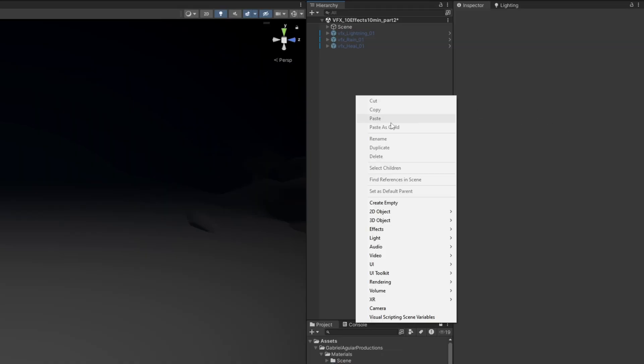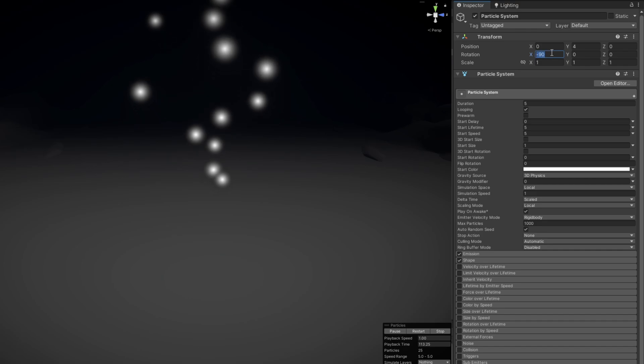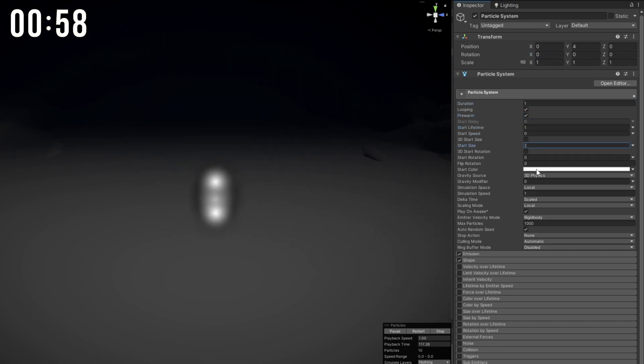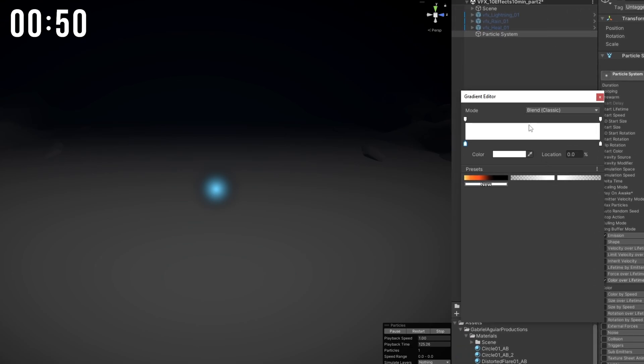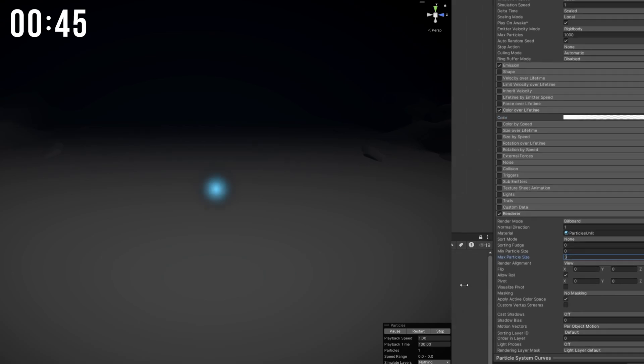Our next one is a loot drop or item drop. New particle system, duration of 1, pre-warm, it keeps on looping — start lifetime of 1, no start speed, bump the start size a little bit, something bluish, no shape, rate over time of 1 particle per second. I want this to breathe so I'm gonna use the color of lifetime with an alpha key right in the middle with a small alpha value. Assign the normal flare — and here we go, we have our breathing flare.